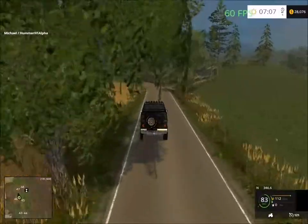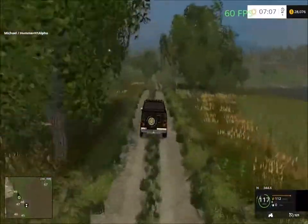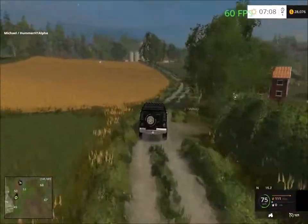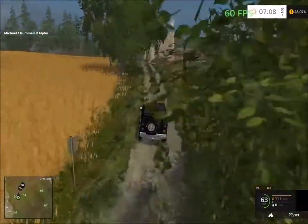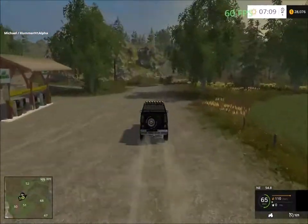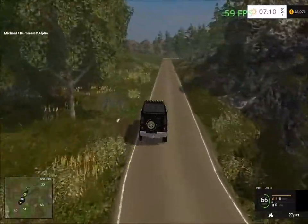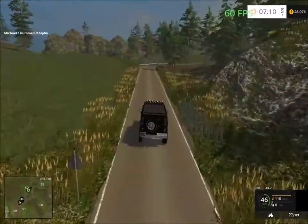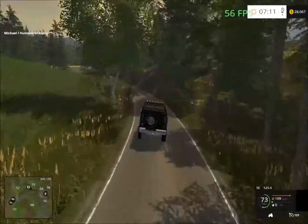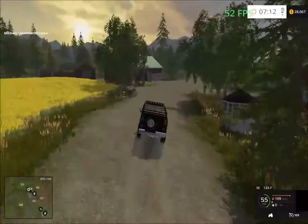If we continue this way it's just a tunnel, so we have to head back the way we came — back to the garden farm shop. From here we're going to take a left up that road. Up the road here we have a gas station and a farmyard area.